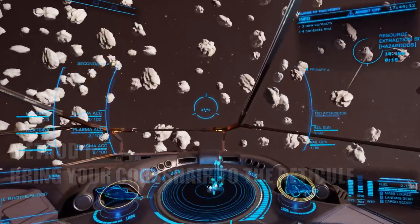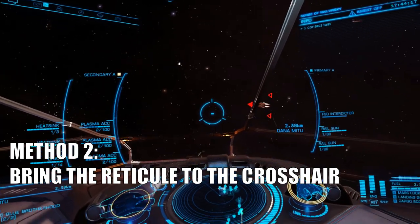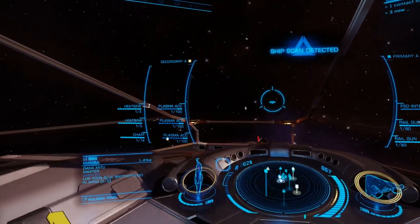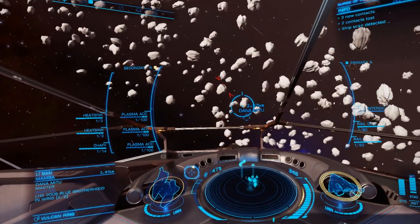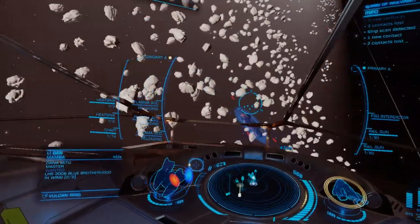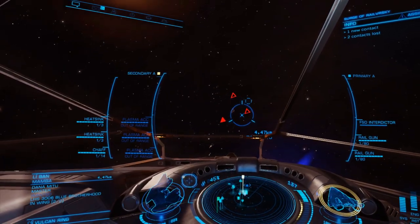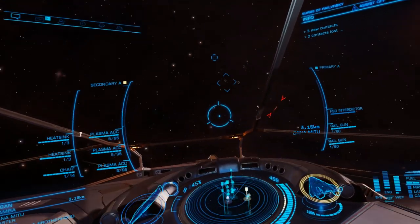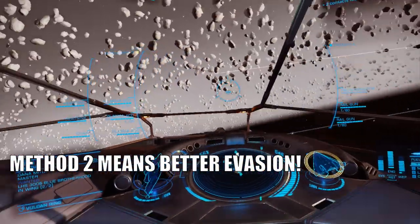The second method is to use your lateral thrusters to manipulate the leading reticule of your target and pull it to the crosshair. This might look less effective at first, but if you combine it with a well-timed boost, you can really move that reticule around. This is the reason I recommend practicing with a ship that has good lateral power. Most commanders will only use the first method, but I highly encourage you to use both with an emphasis on the second — not only do you have a better chance of landing a nice shot, but you also become a lot harder to hit yourself.